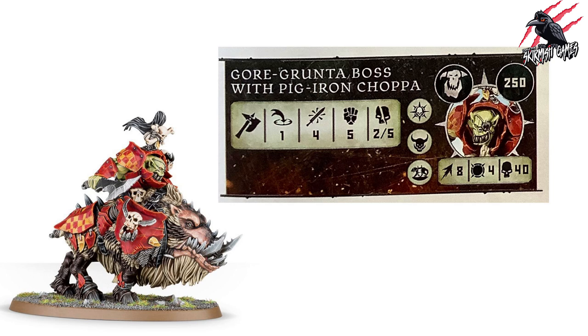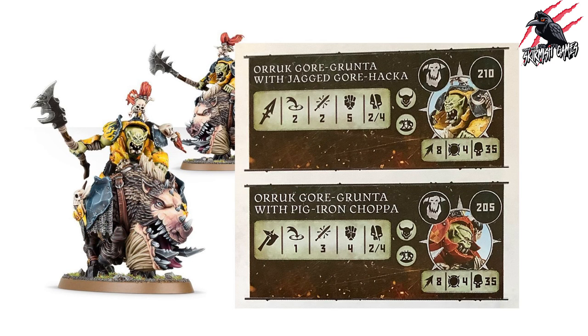From this set you can also make regular fighters: an Orruk Gore-Grunta with Jagged Gore-Hakka or with Pig Iron Choppa, at 205 and 210 points respectively. Both have movement eight, toughness four, and 35 wounds. The Jagged Gore-Hakka is range two, two attacks, strength five, dealing two to four on a crit. The Pig Iron Choppa is range one, three attacks, strength four, dealing two to four on a crit — an extra attack at slightly lower strength. Four nice options from this set of three miniatures.